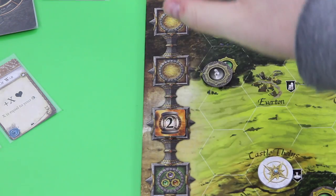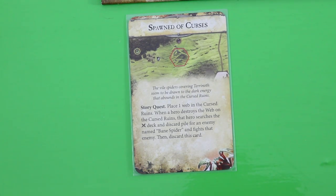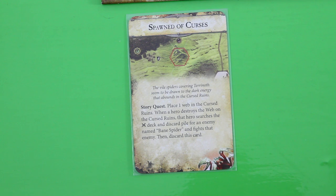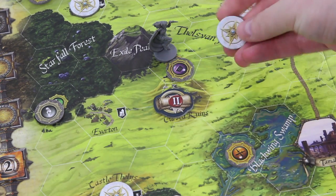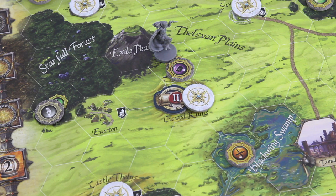Let's move the round token down and get our story card. And here we have 'Spawned of Curses': 'The wild spiders covering Terranoth seem to be drawn to the dark energy that abounds in the cursed ruins. Place one web in the cursed ruins. When a hero destroys the web on the cursed ruins, that hero searches the combat deck and discard pile for an enemy named Bane Spider and fights that enemy. Then discard this card.' Okay, where are those cursed ruins? Actually right next to her. So we have the story token and a web on that space. Of course this will limit her movement, but it would also provide her basically another combat token. The Bane Spider wasn't that bad - she should be able to take her out.